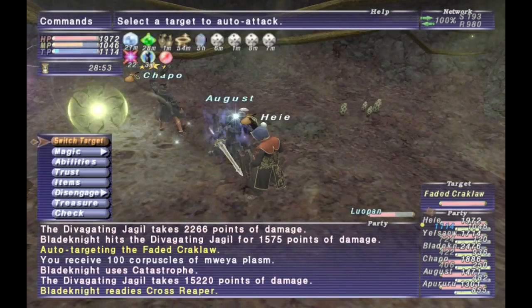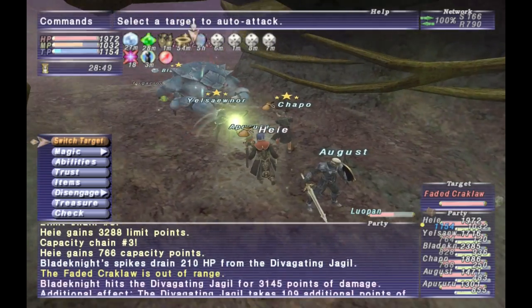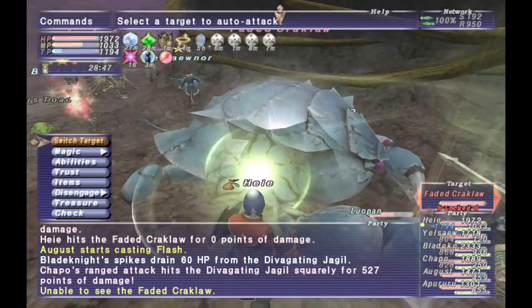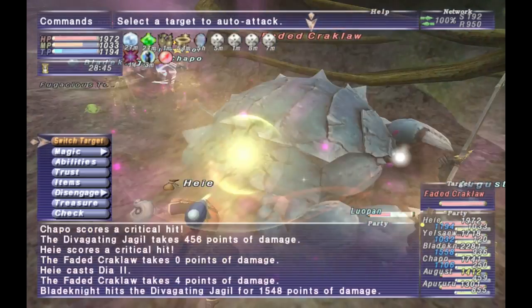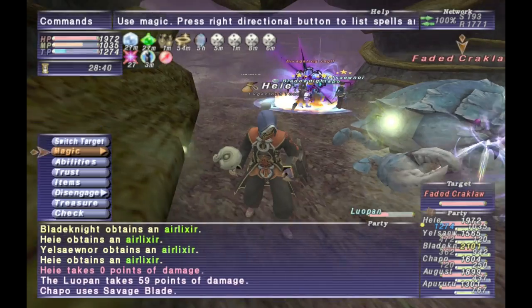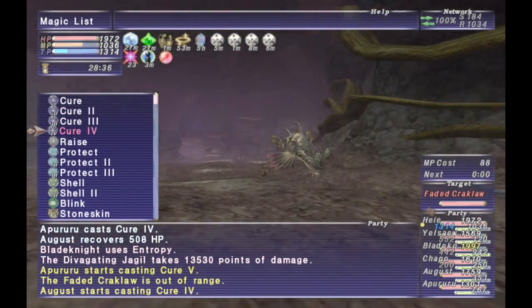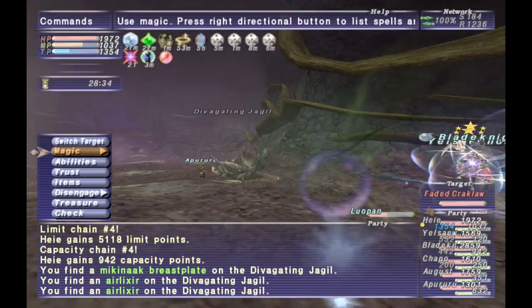It starts in a random order, but after that he will cast two spells of that element and then rotate to the next — going light, dark, fire, ice, wind, earth, lightning, water — repeating in that order. He will cast Ga and Joss spells.